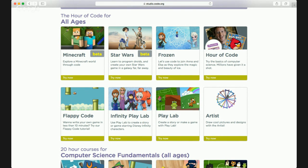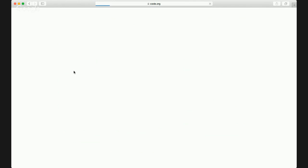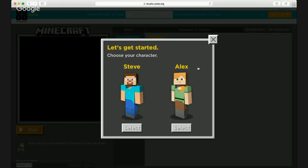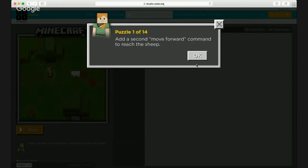Let's start with the Minecraft section, which has a lot of interesting things. All you need to do is click 'Try Now' and it takes you to the page where you can start coding. The first thing you'll see is a character picker — I'm going to go with Alex.